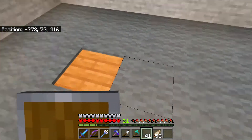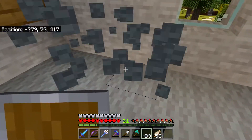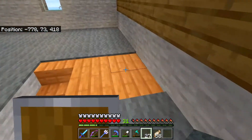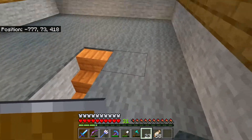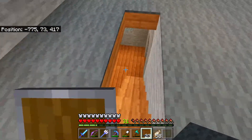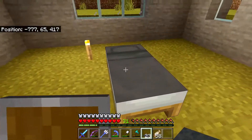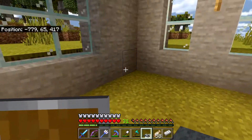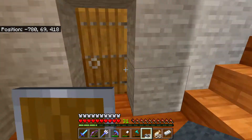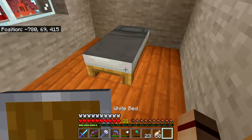This is where I wish I had the Chisels and Bits mod like we have going in our crop blog series right now. There we go — that makes that floor look a lot better. We'll figure out something to do with this at some point. Let's go ahead and grab our bed out of here. There's got to be a hole or something in the ground where the zombies are coming from.